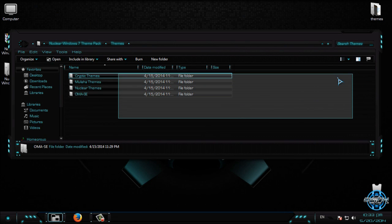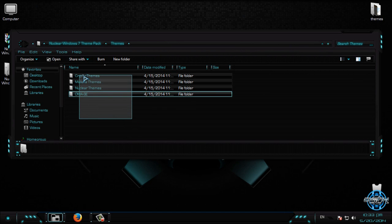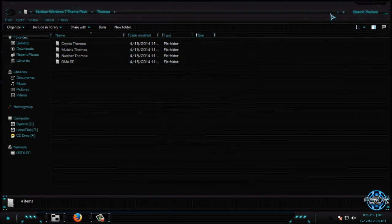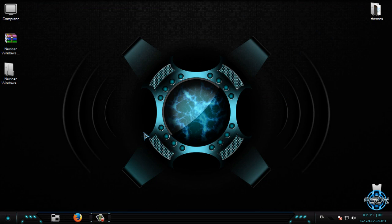That was the theme pack from One Man Army — the Nuclear Windows 7 theme pack. Links and credits are in the description below. There are 23 theme color combinations, so you can choose whatever you like. Thank you for watching this video — see you next time, bye!